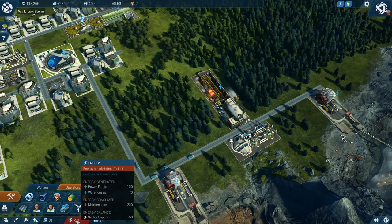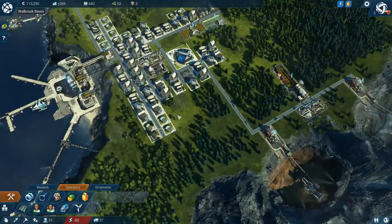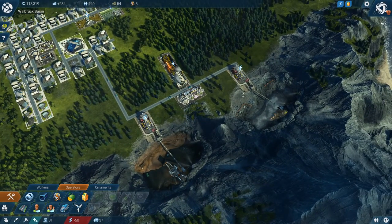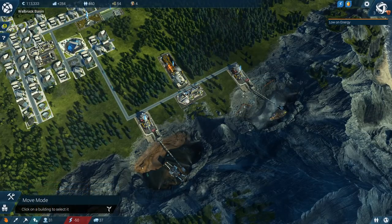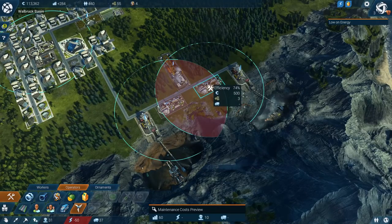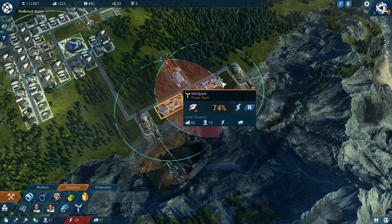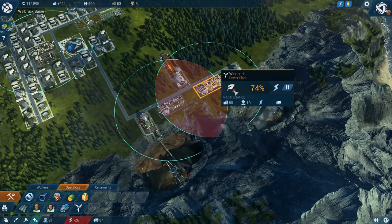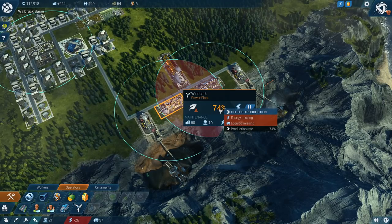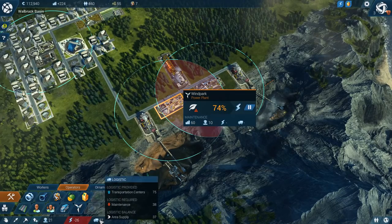We're short on power — energy supply is insufficient. I'm not quite sure yet on how the energy works. It's these three here, but it's not enough energy from these. We're going to move one down there and put another one here. It's at 74%... energy missing, logistics missing. So they need logistics as well.